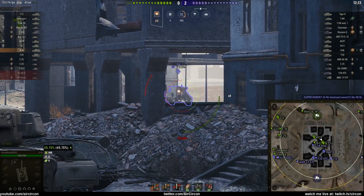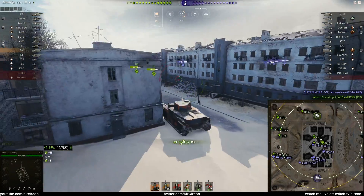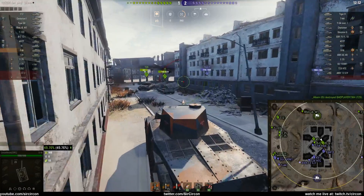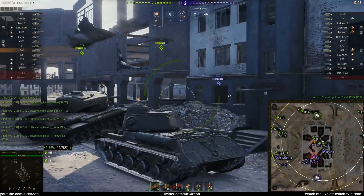So this tier T29 — we basically butchered him. We put about three shots into him for 948 damage. We're on Ghost Town, which is kind of lucky because it's a really small map. There's just a city in the middle, and it's really obvious that you just go there when you're playing a heavy.